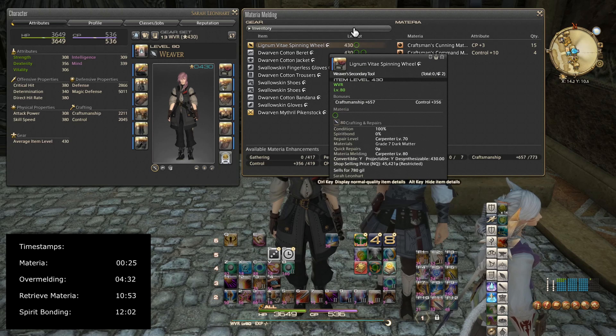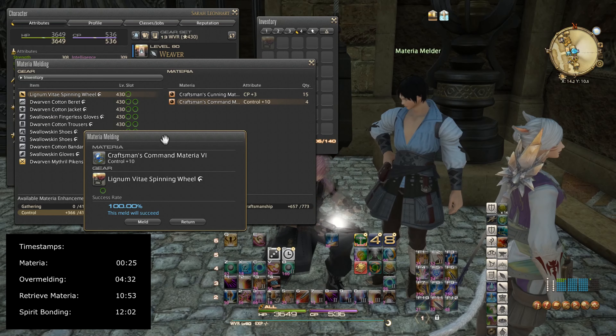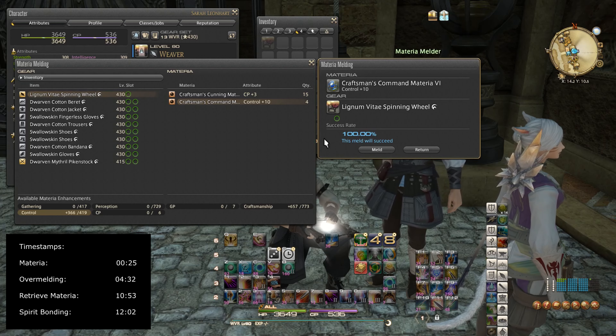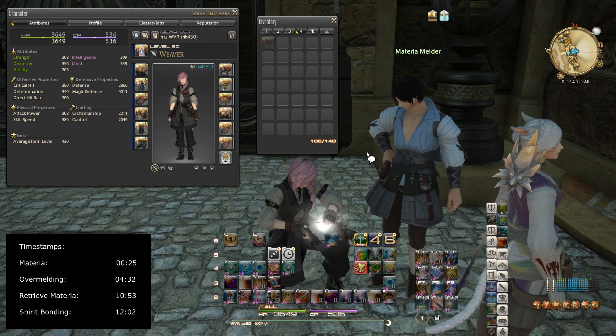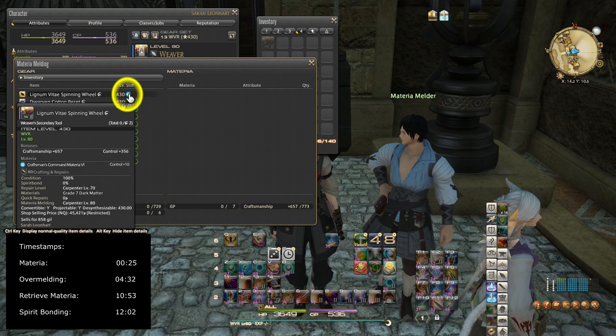I'm going to have the materia melder meld in this Control materia. My control would become 366 out of 419, so there is still room for it. I have a 100% chance that this meld will succeed, so once I click the meld button it will fill up the green circle. Alright, it's melded.